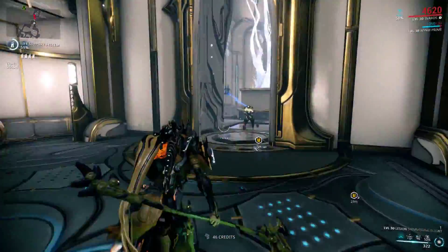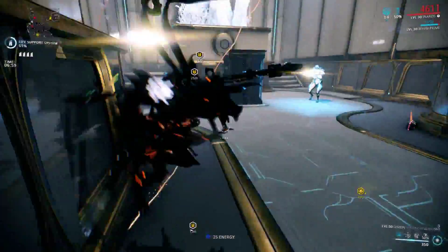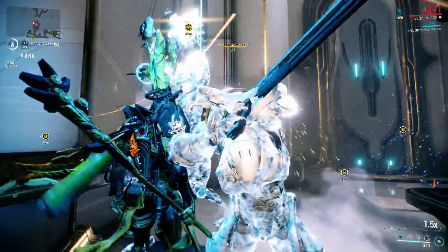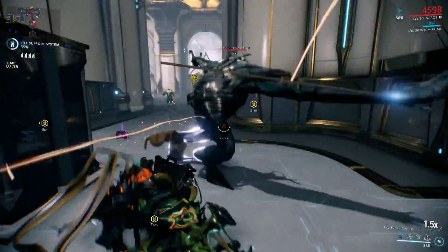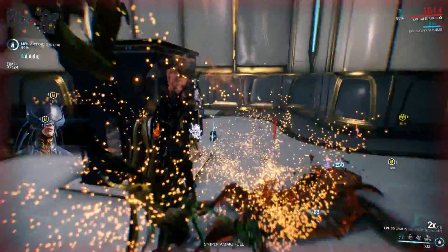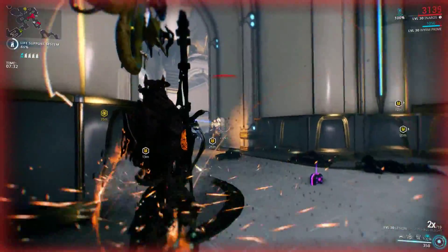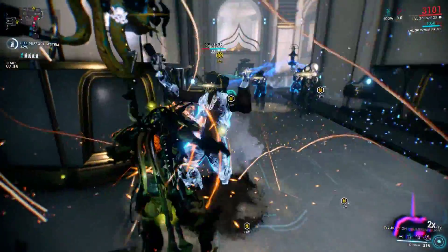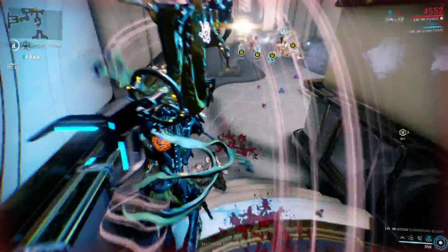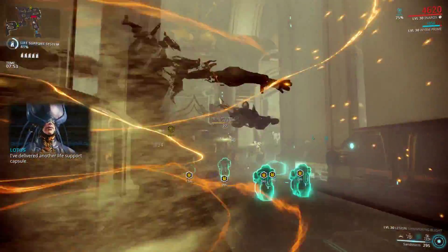One thing to mention: if you cast Devour on someone and then move over them with Sandstorm, it will also devour them. Inaros also has an interesting bleedout state — instead of going down and shooting with his secondary, he goes into his sarcophagus. When you point your cursor at an enemy, a beam drains their health, and if you drain enough you'll revive yourself. It's great at low level, but unfortunately falls off completely at high level.